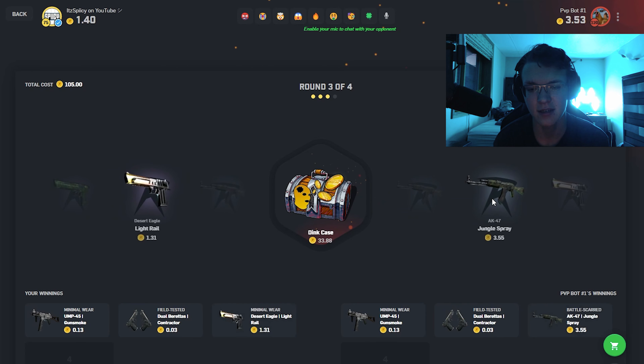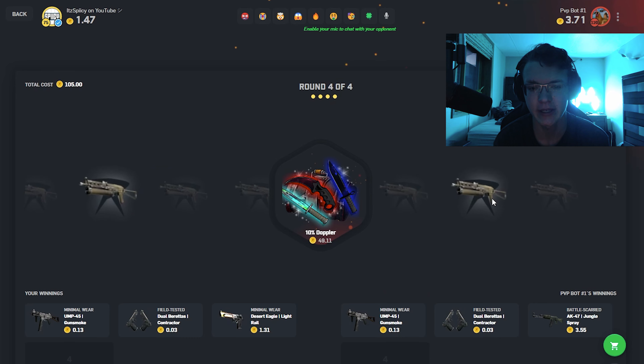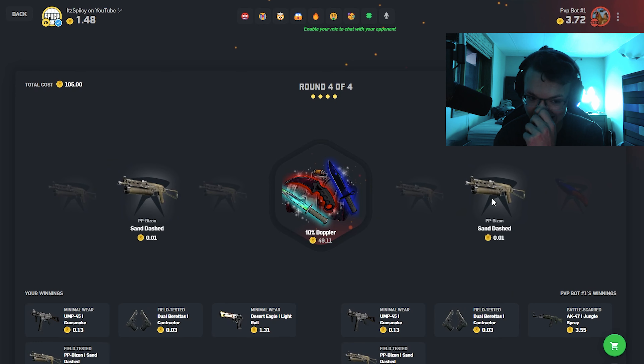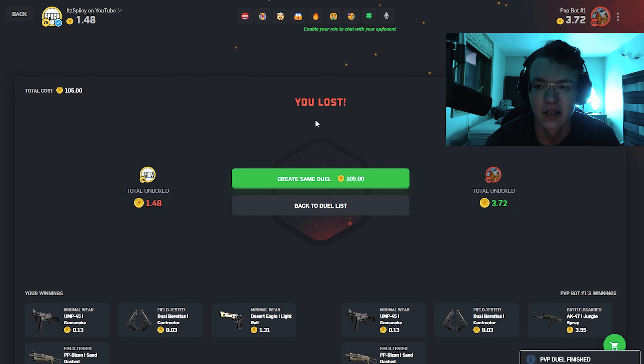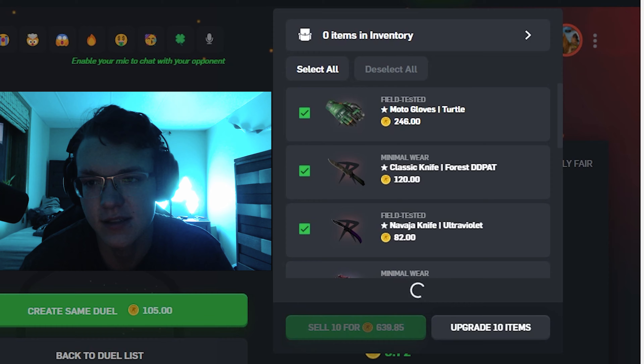Nothing again. Last case, 10% doppler — can we get a big pull here? Come on. No sir, we cannot. Okay, well what are we looking at in the balance? 639 or 650.